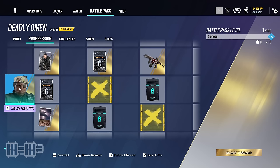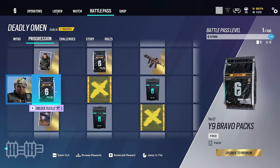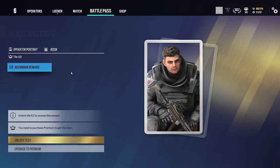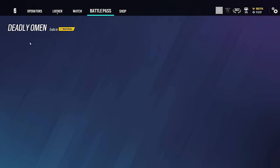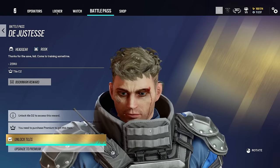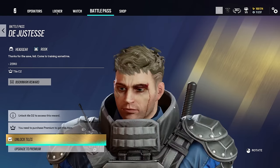Tier one shows a Capital headgear, but I actually think that's wrong — usually tier one is a bundle for the operator, so I assume that's going to be a default bundle for Deimos. I don't think that's a Capital headgear; I think that's a little bug. We've got a Bravo pack, a player card for Rook showing what one of the sets will look like, and we actually have a proper headgear for Rook — really, really cool.